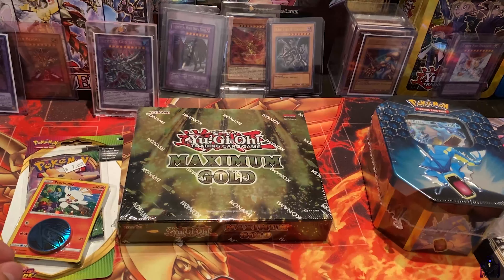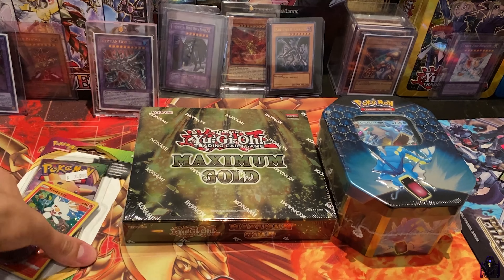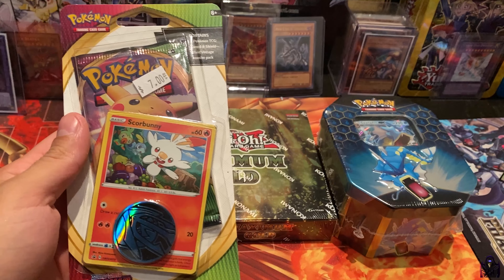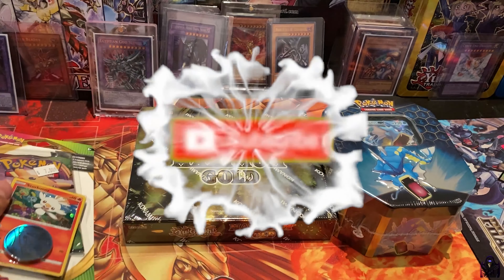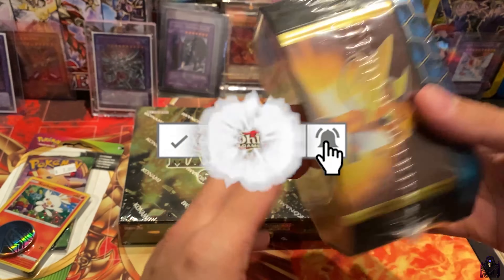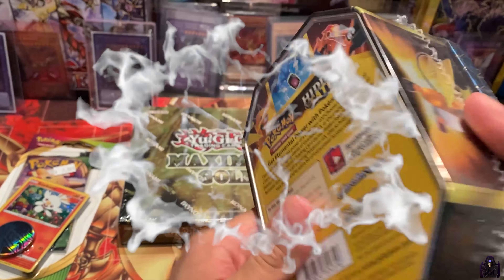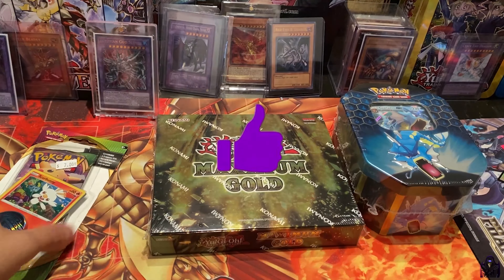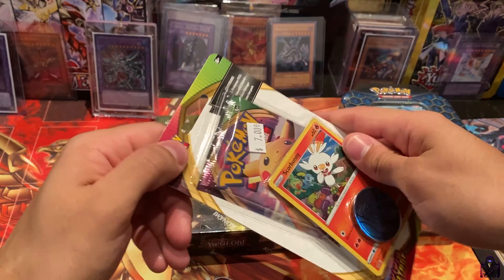What's up YouTube, rarehunter758 here. Today we have one blister pack of Vivid Voltage and a promo — we have 110 of Gyarados — and four Hidden Fates packs and one Maximum Gold. So let's get cracking, start with the blister pack.